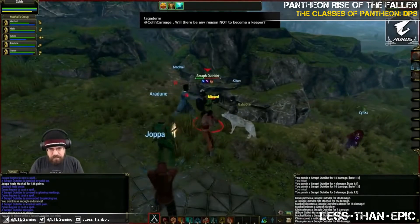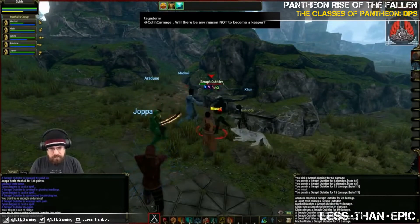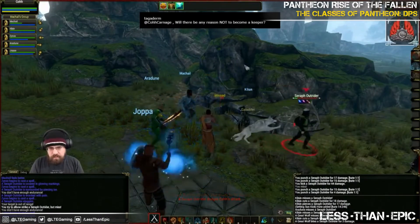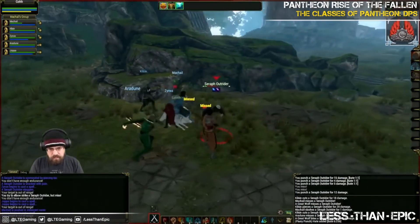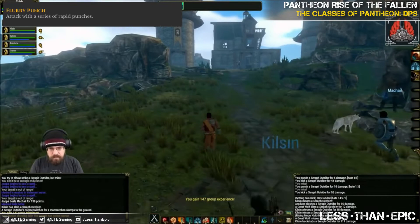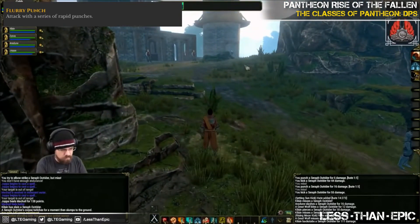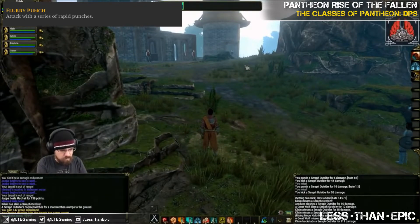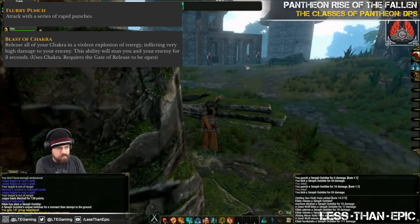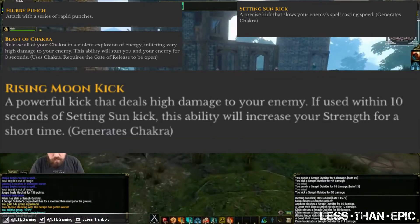Just to recap, the Monk is actually an off-tank and a DPS — they do have some tanking ability, but they seem to really revolve around DPS. The Monk follows the path you'd expect with abilities like Flurry Punch. They have skills that allow for burst DPS, which really helps the off-tank because they can burn down whatever mob they're tanking. Examples include Blast of Chakra, and a combo called Setting Sun Kick into Rising Moon Kick, which can boost your strength and deal high damage.